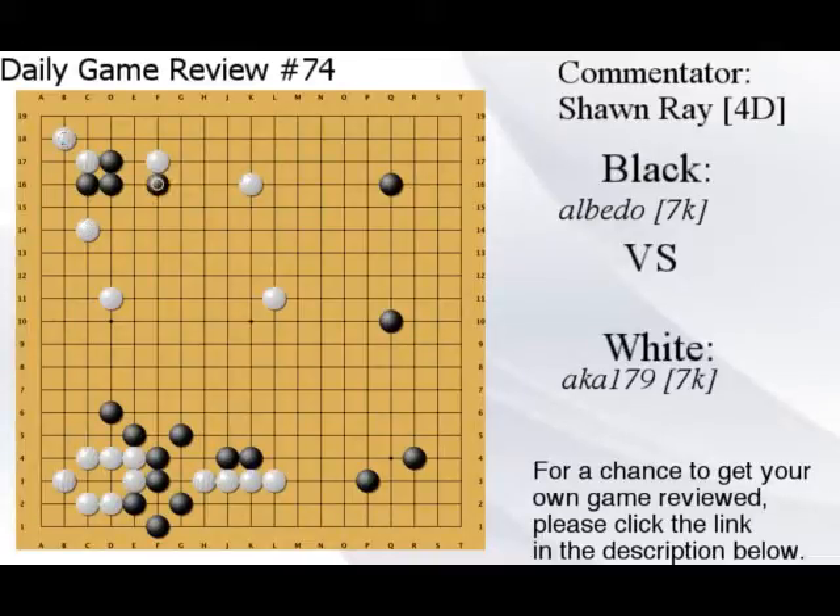It looks right except for the fact that I can now play this exchange. I can just go here and play over here and make an exchange — if you try to nobi I can go here, you have to live, and then I can just connect. I'm starting to make eyes very quickly, or I can attach here. You play here, I cut, you fix, I kill you. No matter what I'm going to get the cut. I can make a ko here, I can just connect and cut. It's very easy because I have so many forcing moves.